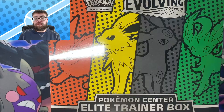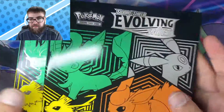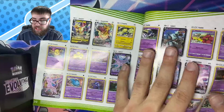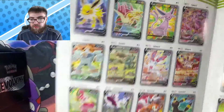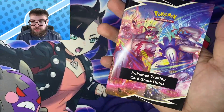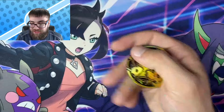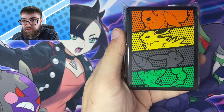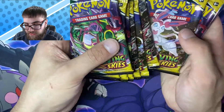Now it's time for the Evolving Skies Pokemon Center ETB. Let's see what we can get out of this. First up we have our Evolving Skies Player's Guide, containing all the massive hitters from the set — there's a lot of gorgeous expensive alternate arts in here. We got some full arts, some alts, Energies, Eeveelution Dividers, a jumbo Eeveelution coin, Damage Counters, Dice, a very nice Eevee pin, Eeveelution Sleeves, a code card, and last but not least our 10 Evolving Skies booster packs.